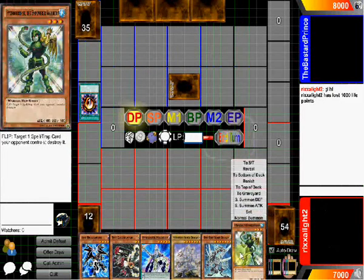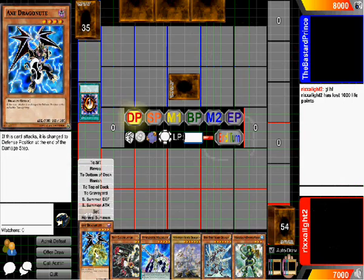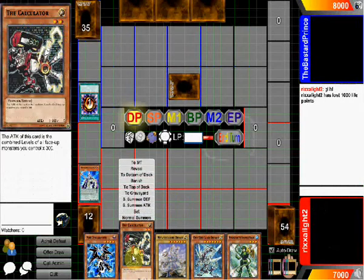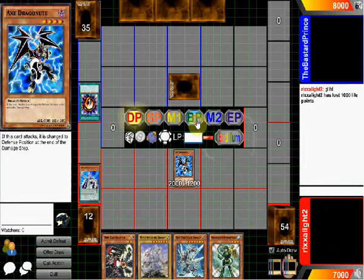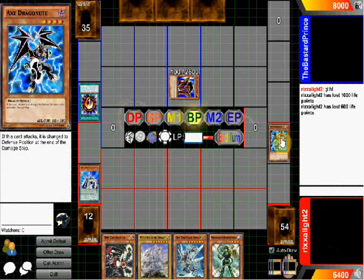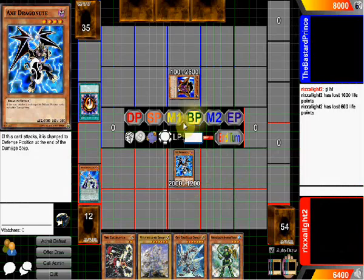Now it's my turn. I don't really need that considering I need more power on the field. I can deal with this — I will summon this in attack mode. Nice little attack. Okay, I lose 600, and then that changes to defense. I didn't say grave — it's a defense. I must have clicked grave like an idiot. There we go.